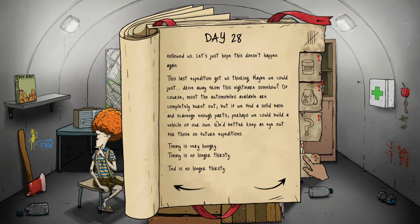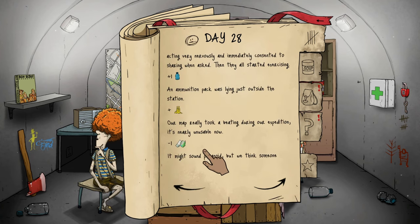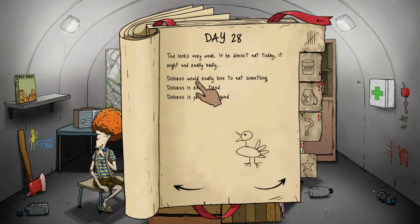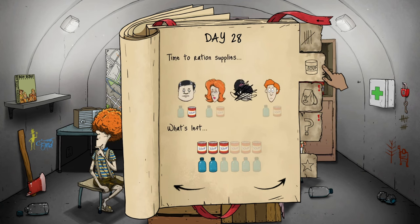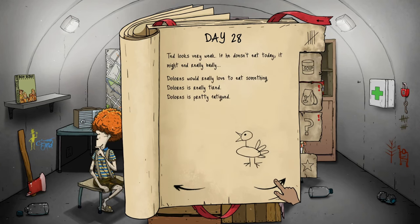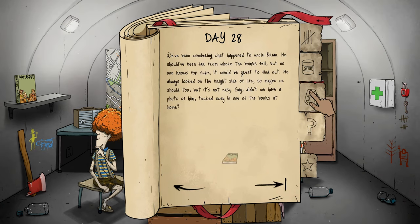This last expedition got us thinking — maybe we could drive away from this nightmare somehow. Most automobiles are completely burned out, but if we find a solid base and scavenge enough parts, maybe we can build a vehicle of our own. We'd better keep an eye out on future expeditions. We just have to await further instructions. Timmy is fine, Ted needs food, Dolores is fine — so Ted just needs food. Can't send anybody out right now, everybody's tired except Ted.